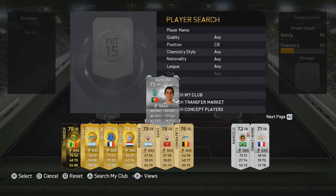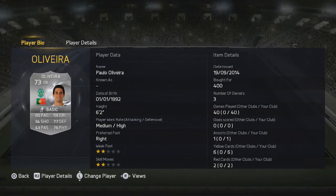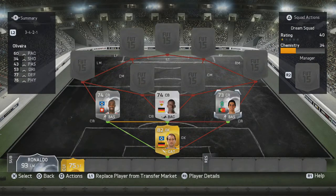The right centre back is Oli Vaira from Sporting Lisbon. He's in for chemistry reasons, but he's also pretty decent — he has only 60 pace but 77 defending and 76 physical, and he's also 6 foot 2. All three defenders are pretty tall and decent.